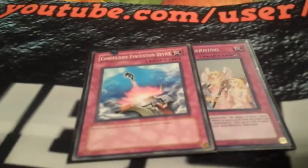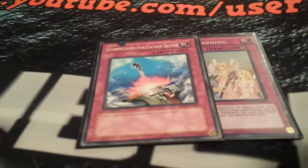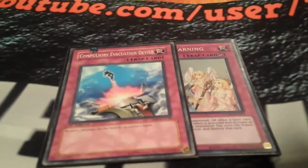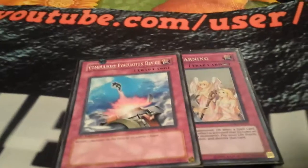For my last two trap slots I have Compulsory Evacuation Device and Soul Charge. Bottomless Trap Hole and Torrential Tribute aren't good this format since destruction isn't great, so I'm trying to stay away from those. I wasn't really a big fan of Torrential anyway. That is the main deck — the Constellar Knights deck as it stands. I'm thinking about taking out the Tellarknights and switching them with something else. That's seven cards I can take out and replace with triple Fiendish Chain, more back row hate, more monsters, or a lot of other things.